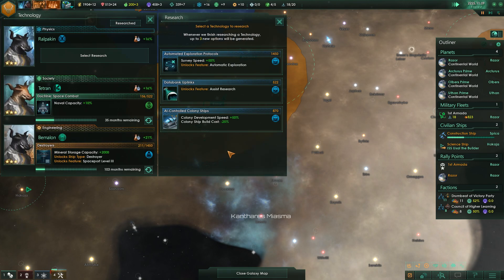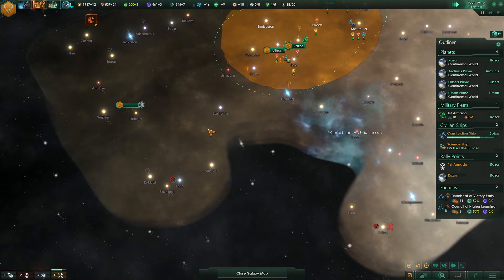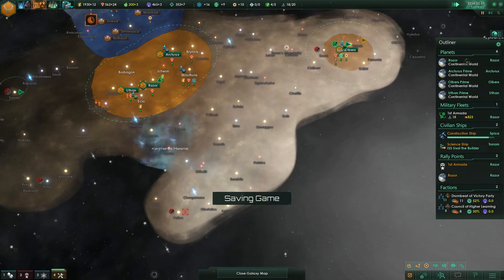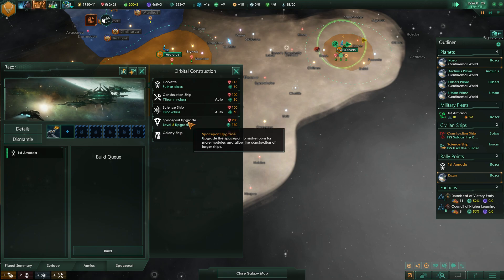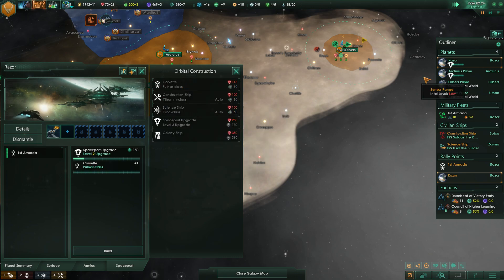New deflectors are in. Colony development speed — colony build cost minus 25%, that's huge. We have a red planet down here in the alpine world. We've got hundreds of minerals built up now, so let's upgrade the spaceport here and here. Let's also put in for a corvette.